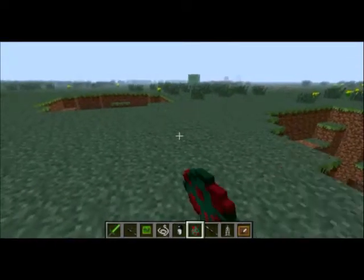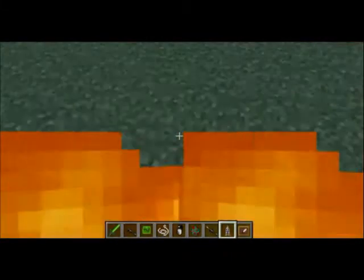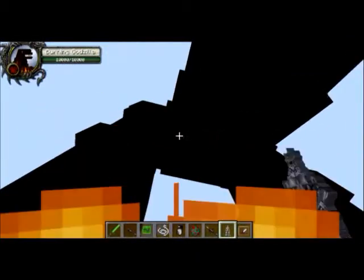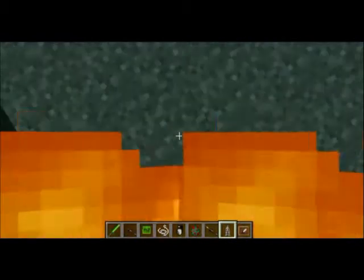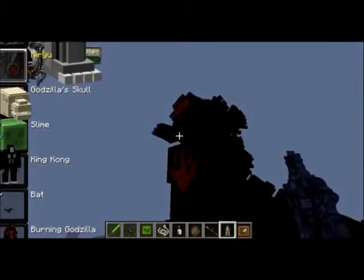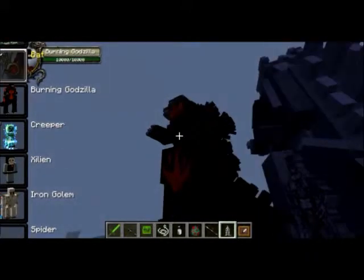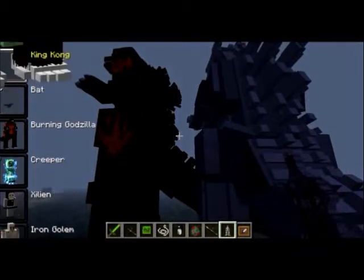First I'm spawning Burning Godzilla — Burning Goji there. And spawning Kiryu right behind him. Sneak attack! Go! I cannot fly. He spawned in! He spawned in — I was distracted! No! Get out of morph mode! Get out of morph! Don't morph on me!